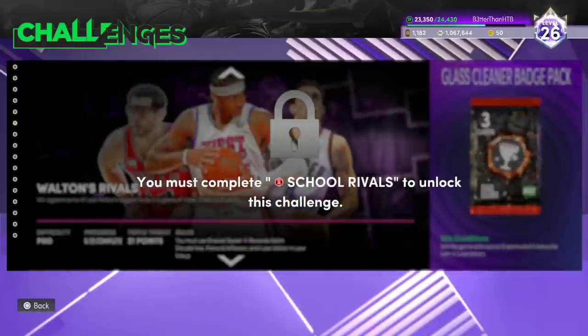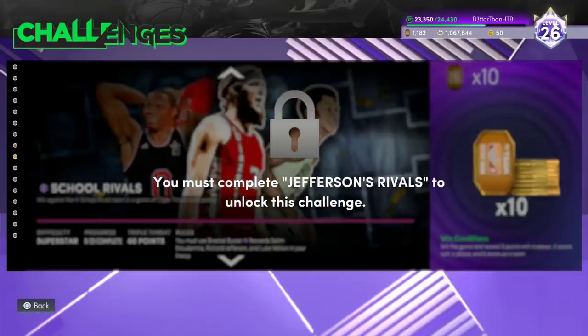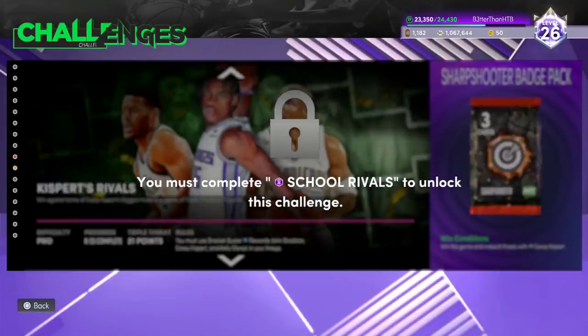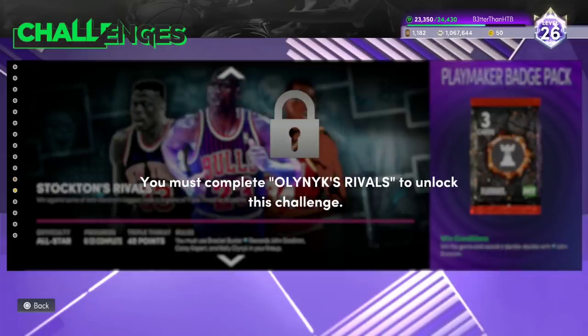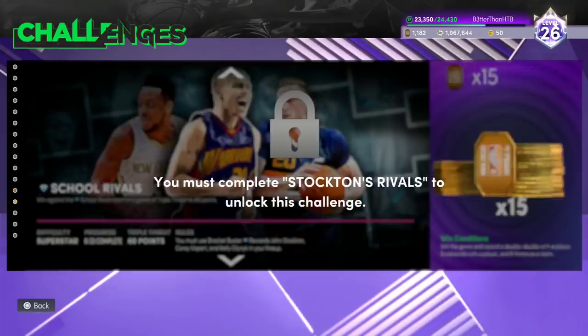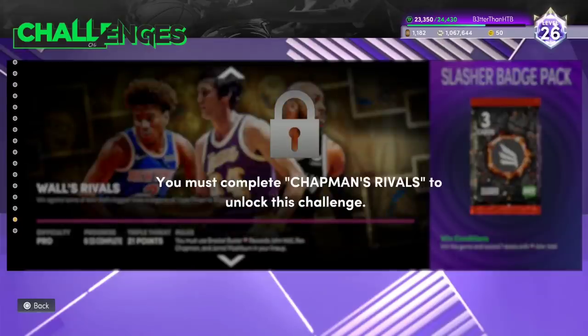15 points with a player, 11 points with a player, 5 dunks and 2 threes with Richard Jefferson — that's not too bad actually. 5 points a player, 5 dunks a team. 3 threes, 7 points and 5 rebounds with Kelly Olynyk. Again, this is Pro difficulty. Get a double-double with a diamond — Kelly Olynyk, John Stockton. Get a double-double with John Stockton — that's really easy. Get 7 dunks with John Wall on Pro difficulty. These are all easy.